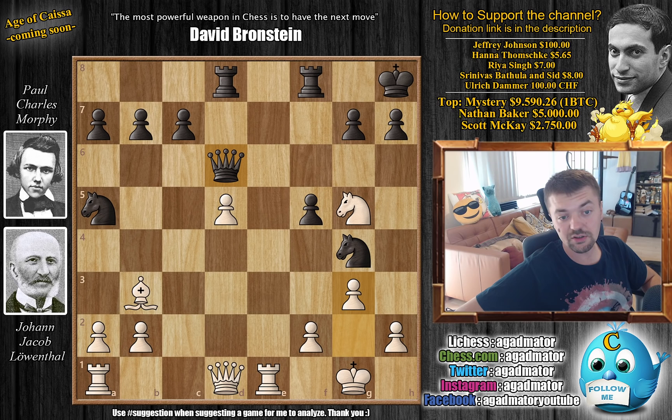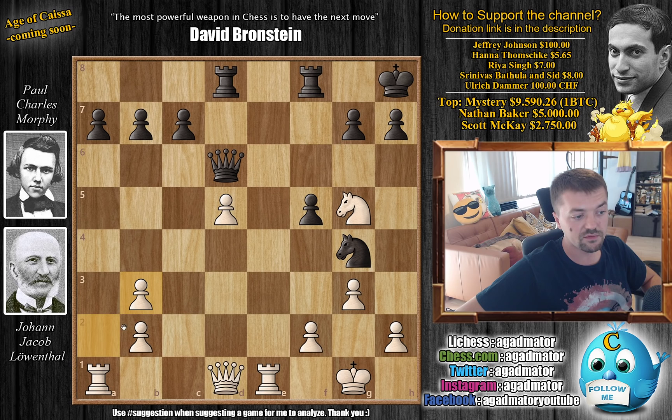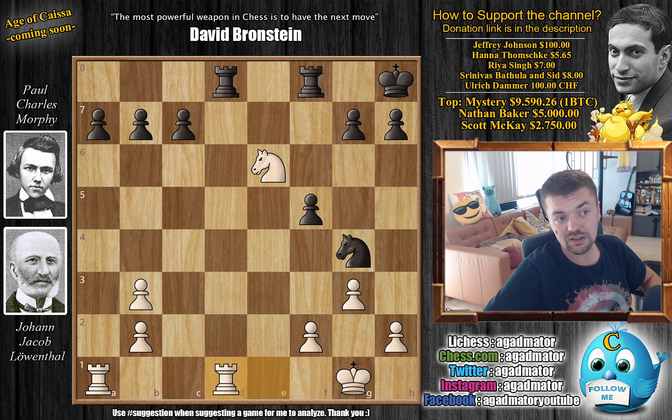Here, if you go for this line, it's basically a draw. For example, you could trade everything off — captures, even with the Queen or with the Pawn, if you want to open up the file for your Rook to have an attack on the pawn. For example, Queen captures on D5, Knight to E6, captures, captures, Rook captures, captures — and this Rook will finally move, say to C8, as the C pawn is under attack.